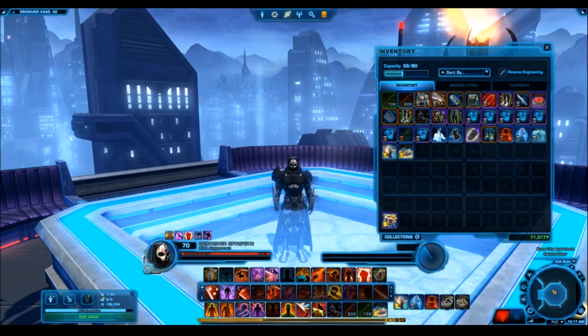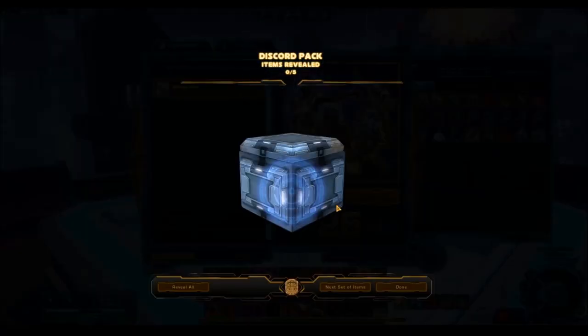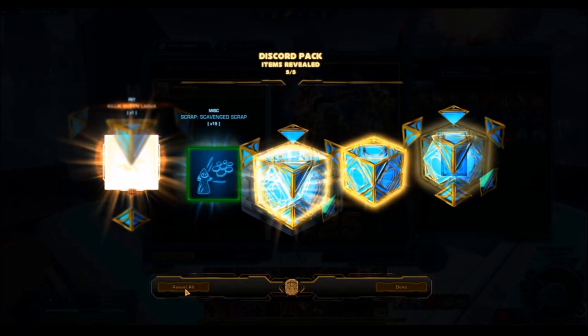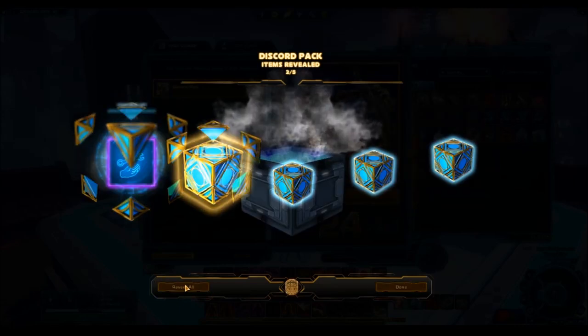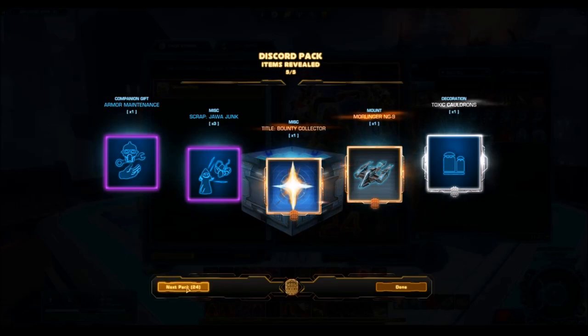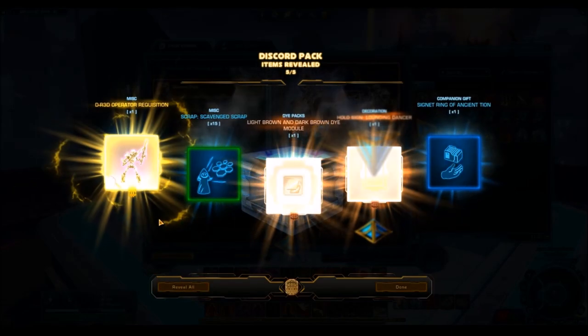One thing I'm really hoping for is a lot of gold items. There are four platinum items in this so I'm hoping I can pull out at least one. I'm still really hoping for that holo rancor. Despite having all these credits, I haven't shelled out the 50 million to buy it on the GTN. I'm sure I'll get it out of a cartel pack at some point. Anyway, let's look at what we've got here. Nothing too great so far — just a lot of silver items. I'll show off the decorations at the end.